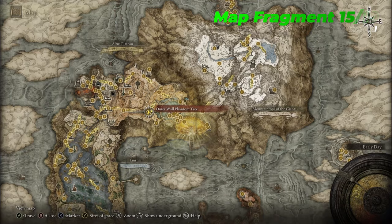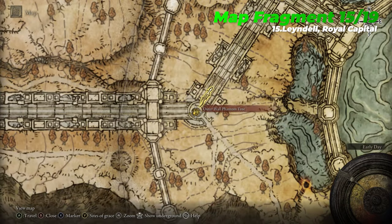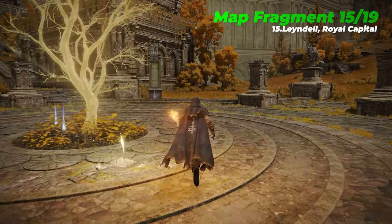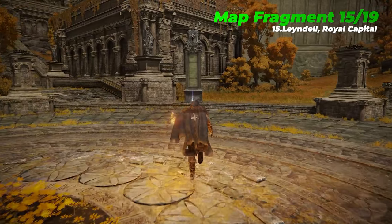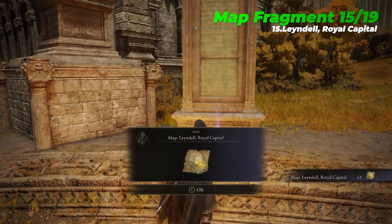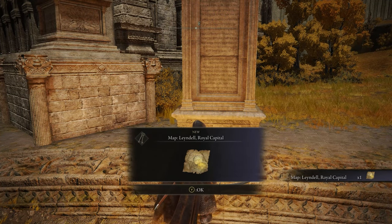The fifteenth map fragment is Leyndell Royal Capital, which is located near the Outer Wall Phantom Tree Site of Grace. To reach the Leyndell region, you first need to gain access to the Altus Plateau, which was already previously explained for the tenth map fragment, so feel free to replay that section if you need a reminder.